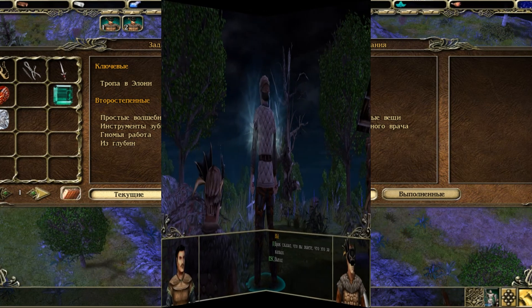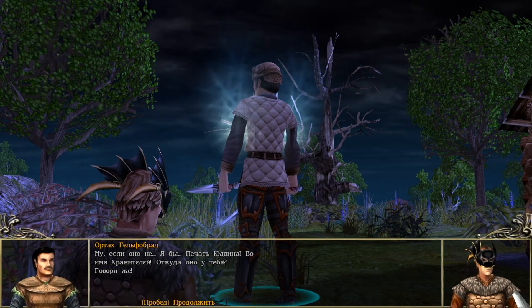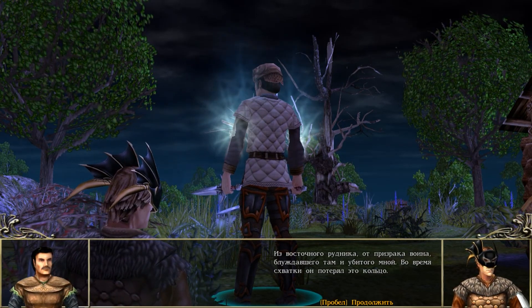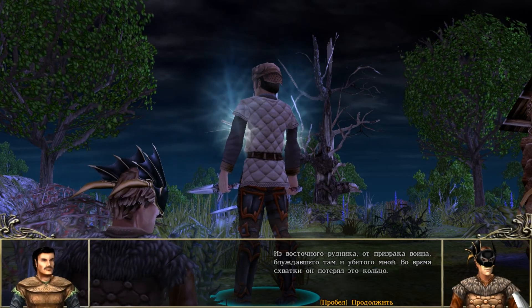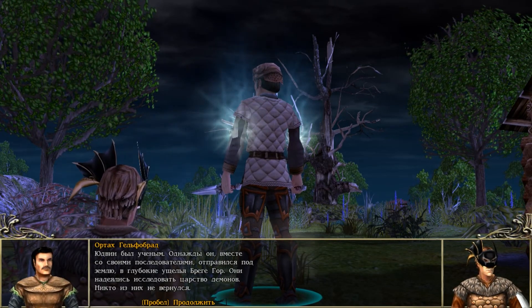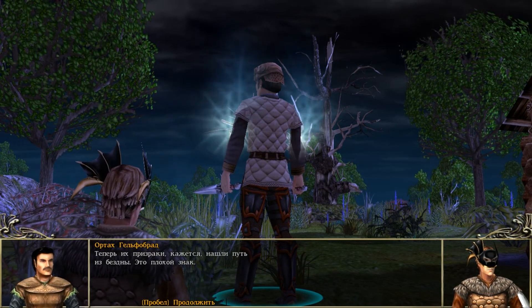Идём на север рудника — там сверху есть очередной неочевидный ящик, забираем его содержимое. Возвращаемся к Броку, отчитываемся и заодно спрашиваем о странном кольце, которое было у покойника. Нас направляют к некому Ортху Гальсбарду, который рассказывает, что к чему.